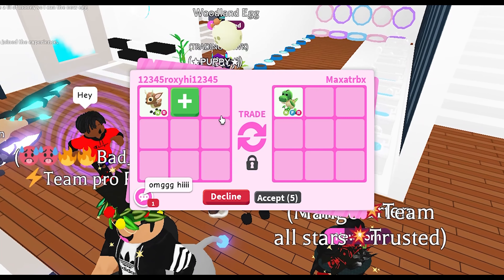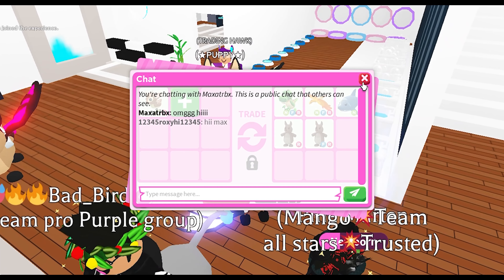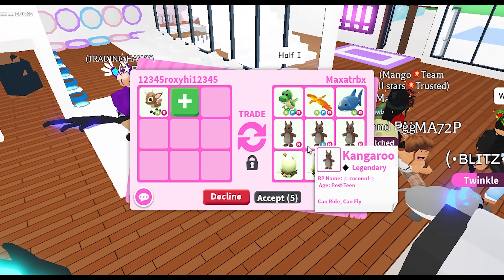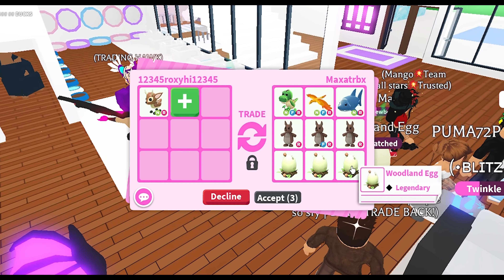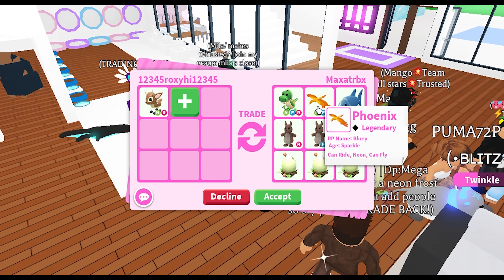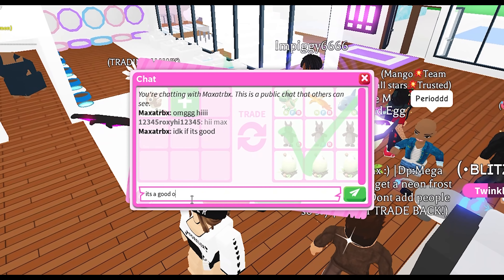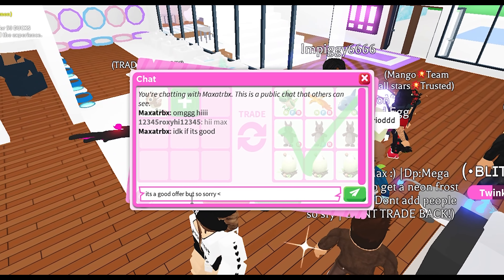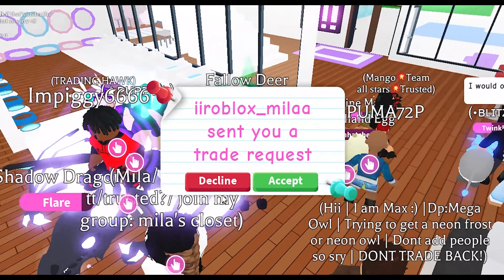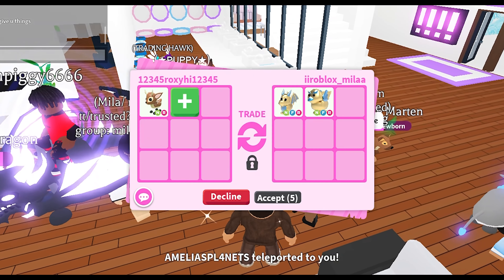I'm going to go ahead and accept this trade request and put the neon ride fallow deer into the trade. They put in a neon flyer T-Rex, neon kitten orchid, neon red shark, two kangaroos that are ride, one that is fly ride, and three woodland eggs. I don't know if this is good — everyone's offers so far are absolutely amazing — but I'm sorry, it's not something I'm actually looking for for my neon ride deer, so I'm going to have to decline.